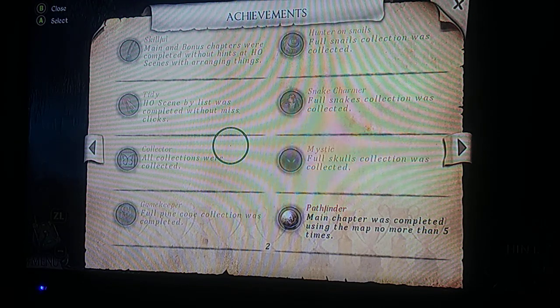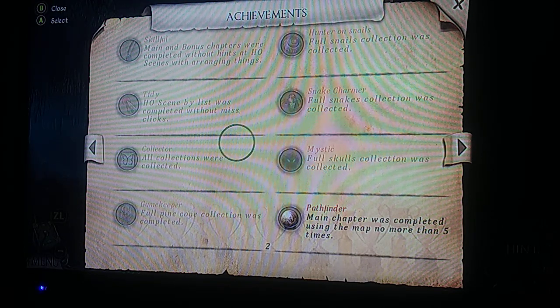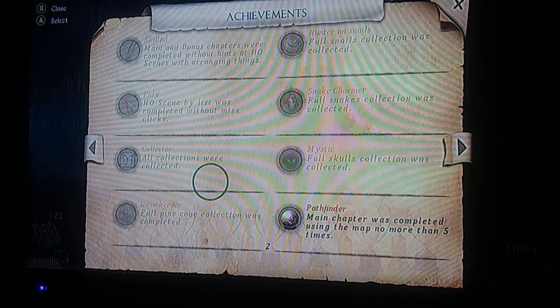Hunter on Snails — full snails collection was collected, which I will show you the collections here after this. Tidy — Hidden Object scene by list was completed without a misclick. Snake Charmer — full snakes collection was collected. Collector — all collections were collected.